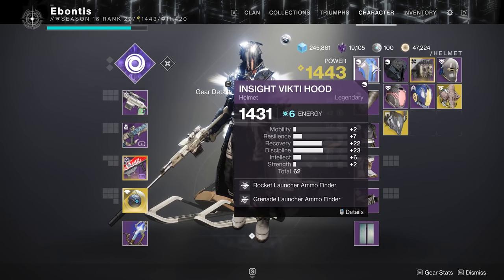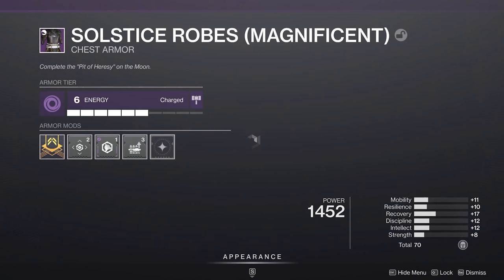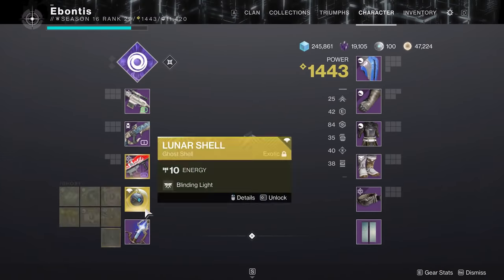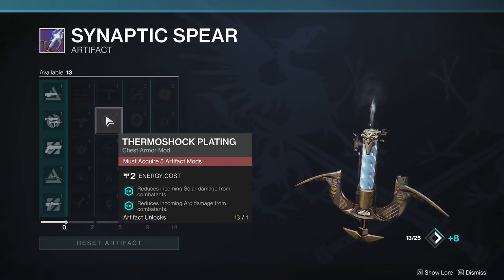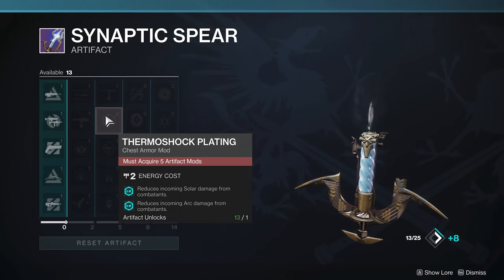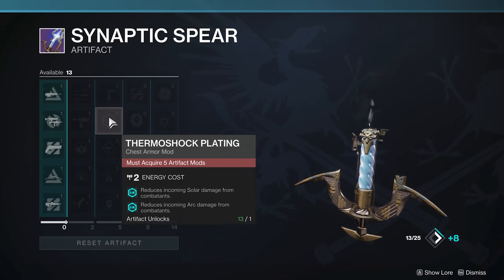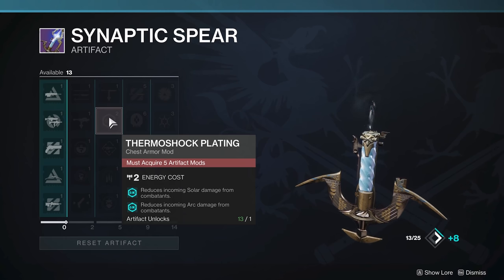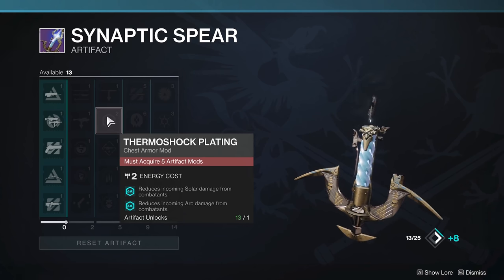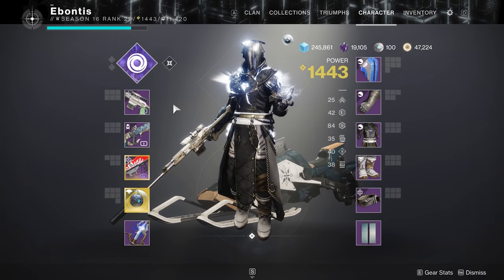Weapons are the priority, then armor. Things like damage resistance — whatever chest piece you're wearing, throw some on. If you get far enough into the artifact and can get that mod — you need to acquire five artifact mods to reach it, so it's roughly the sixth one — incoming Solar and incoming Arc damage is reduced. That's one mod and two energy on your chest, and you can have incoming damage of two different types reduced. I highly recommend just putting this on and forgetting about it, unless you're swimming in Void damage, in which case it will still serve you very well.